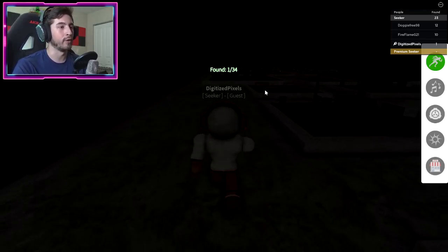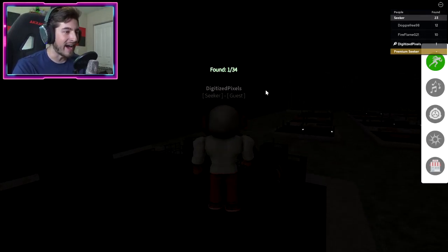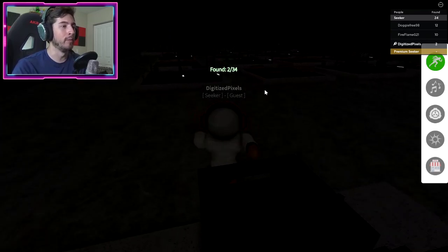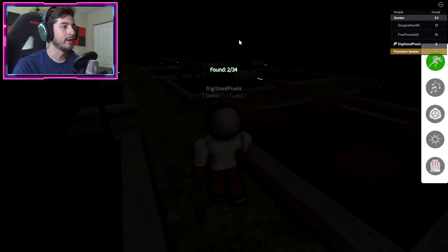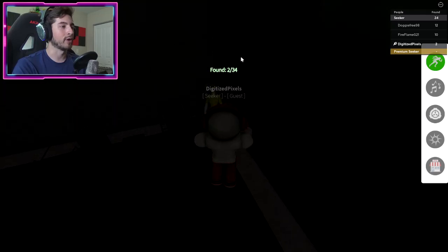Next one is SCP-111 — this is gonna be like a dragon. I don't even know half of these SCPs, so bear with me. And then SCP-3008 will be over in this corner. This is the only place in IKEA we have to go to.